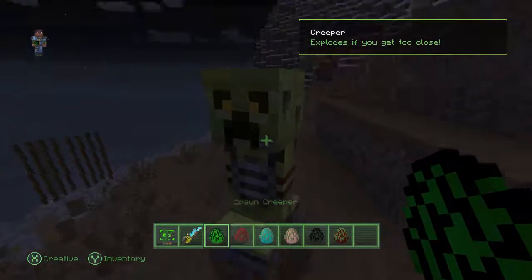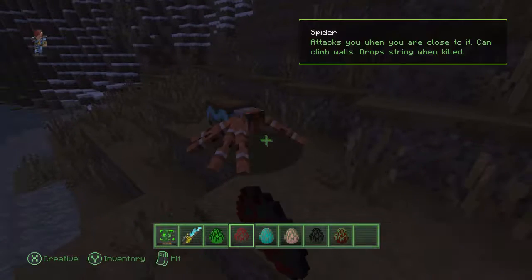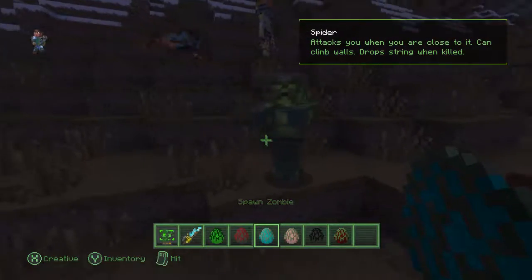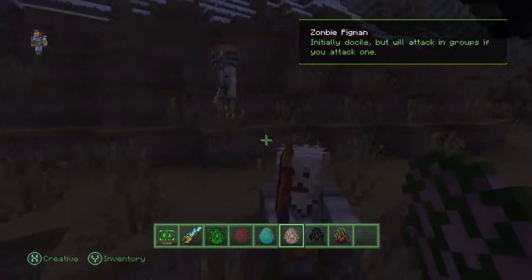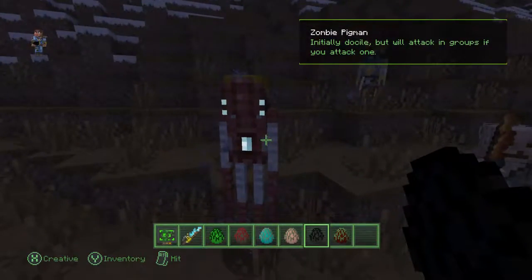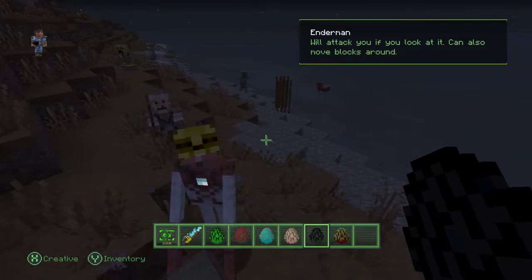Creeper — ew, you're all messed up! I spawned him in the ground by accident — oops. Oh, I got the creeps looking at him. Feral ghouls — just a normal ghoul. Enderman — when was this in Fallout? What is that — you look weird! A witch — what are you doing? Don't laugh at me!